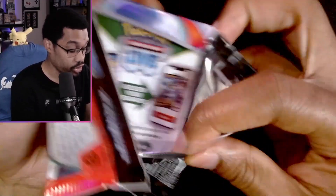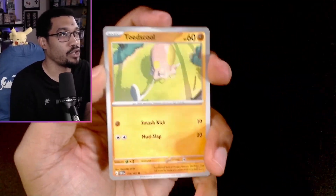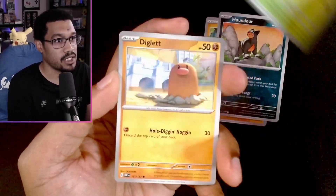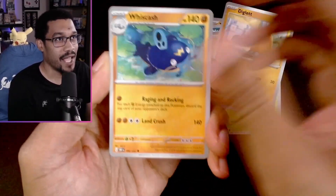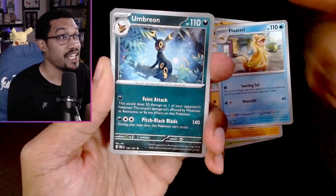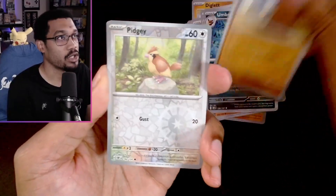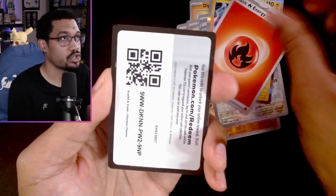Come on, we need that Charizard — that full-art Charizard card. I don't know if you guys pay attention to card values, but I really like the artwork of the Pokémon cards. That Charizard card is definitely going up and down in price, which is crazy because so many people are pulling it. This Umbreon is super dope — at this time it's going for like a dollar for the holo.